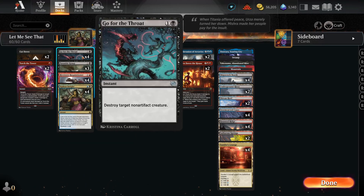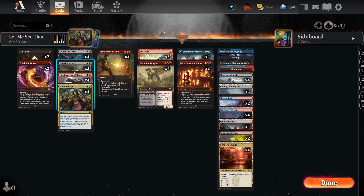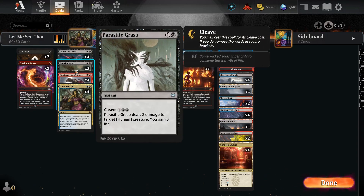We also have four Go for the Throat for a sure kill, and three Parasitic Grasp. Parasitic Grasp helps a lot against aggro decks — Thalia and Mono Red Burn come to mind, since a lot of those decks run humans, so we can deal three damage for two mana and gain three life. Honestly, I feel like this card is a missed opportunity — it should be a one-mana spell with cleave that deals three damage to target human and gains three life.